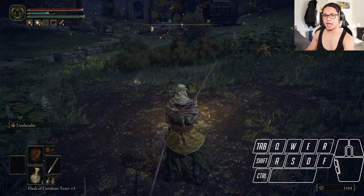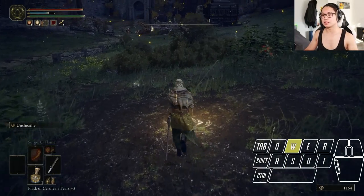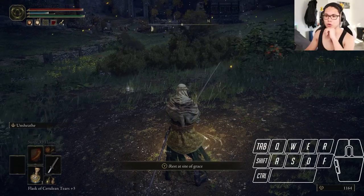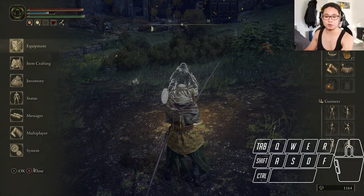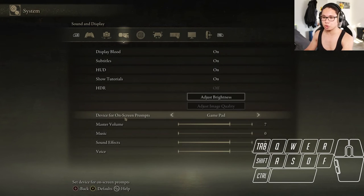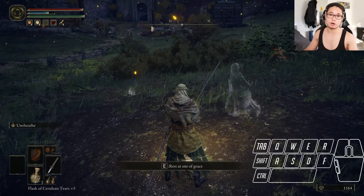The first big problem you might have when you play Elden Ring with keyboard and mouse is when you go near a grace, it shows you the wrong prompts — it shows the Y button for the Xbox controller. We want to change it. Press Esc, go to System, then go to Sound and Display. From there, change the device for on-screen prompts from Gamepad to Keyboard and Mouse. That's it. Now we can see we need to press E to rest at the site of grace.